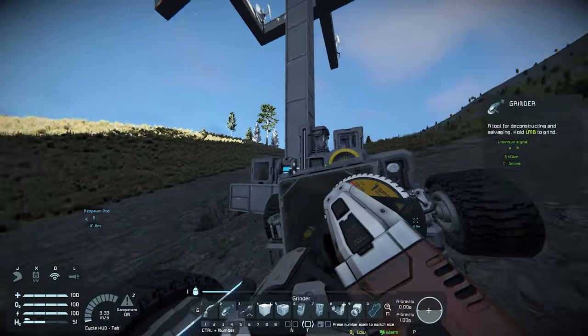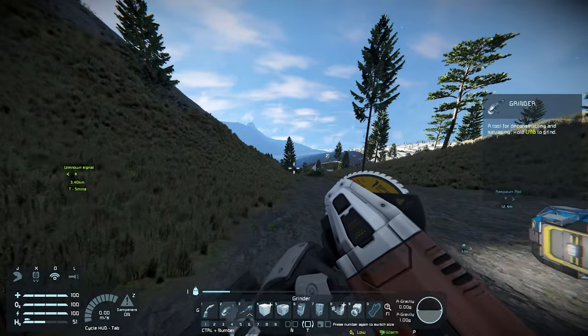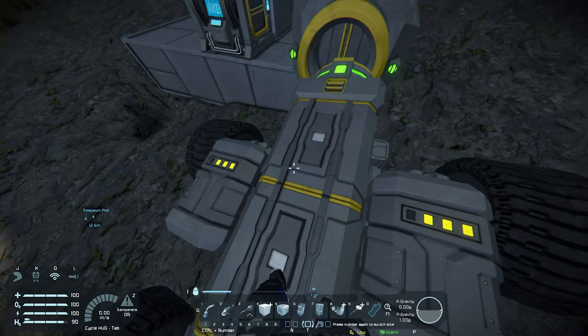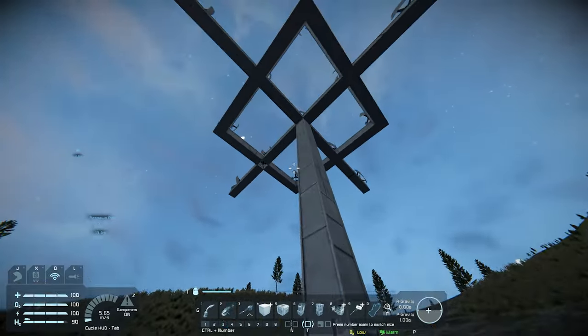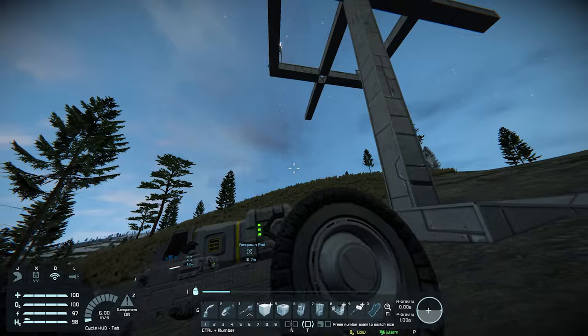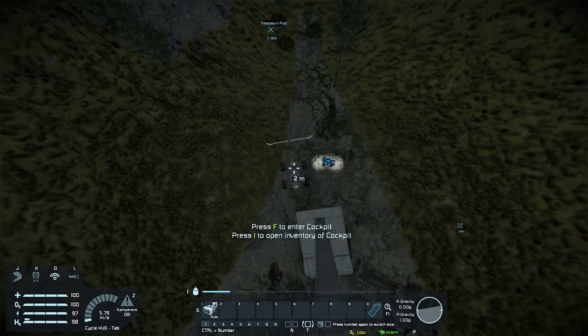Whilst I wait for the rover to charge, I'm going to grind down everything in the base and put it inside the rover so that when I get to my new destination, I have everything ready to build my new base. Three pips is enough power — I'm sure this will be enough to move. I grind down the last few things at the base, leave the monolith, and the base is ground down and we're ready to go.